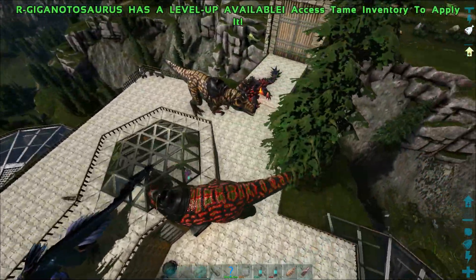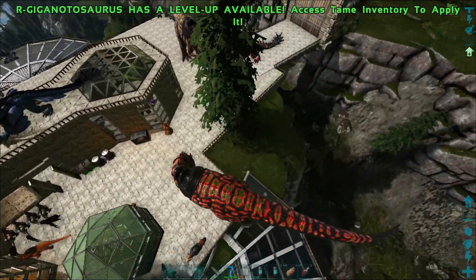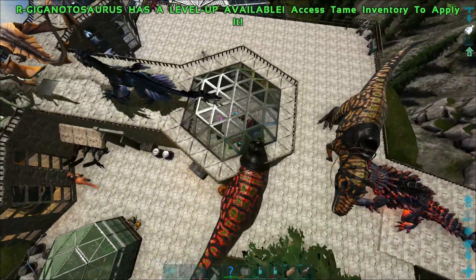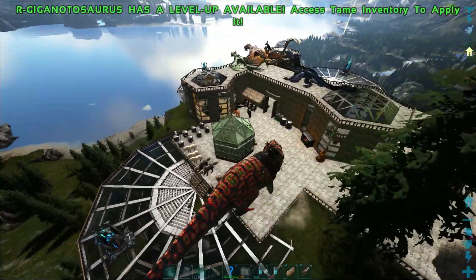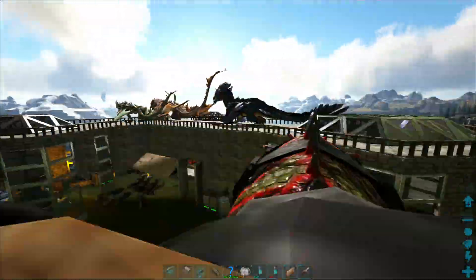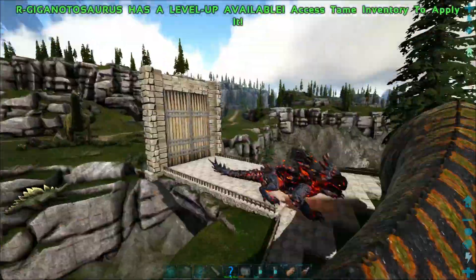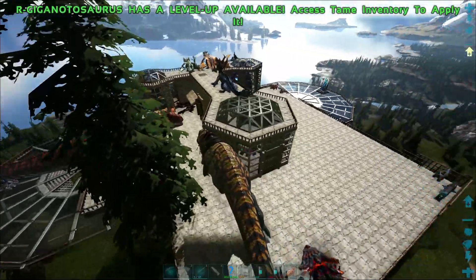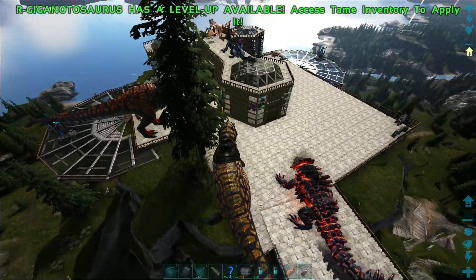So what I'm thinking about with the Gigas is — in the snow biome there is that mini boss, and then there's also the Ice Titan. So I'm thinking about breeding a little Giga army to take on the Ice Titan. I have never taken that on without using a mech, and we don't have a mech here. So we could build one, but I'd prefer to do it with dinos instead.